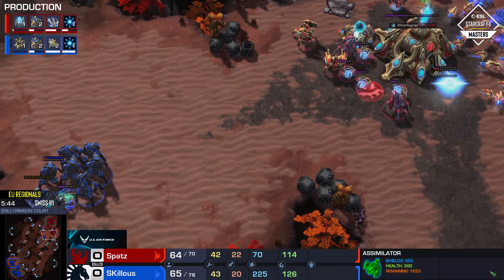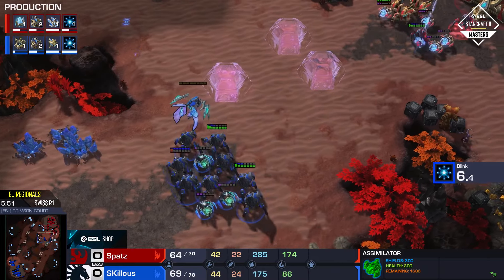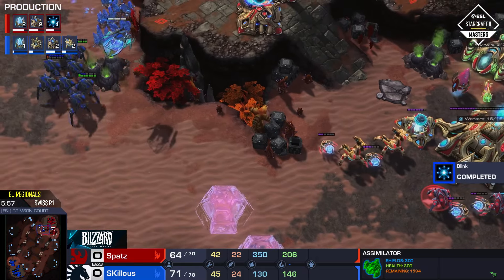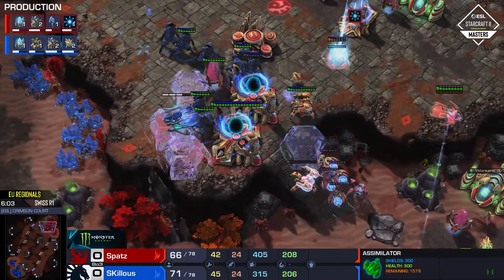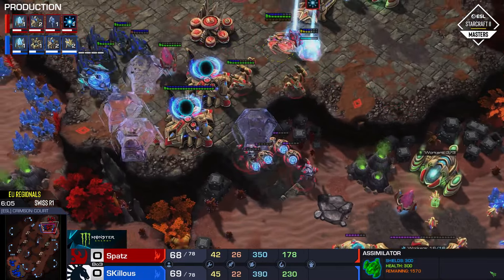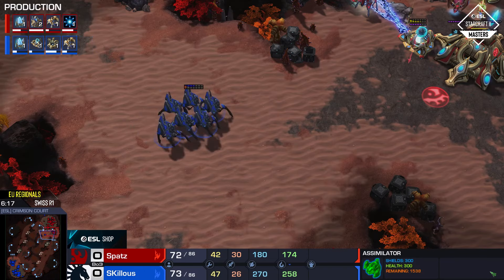Spatz went for a War Prism after two Immortals, which makes you wonder if he'll do something fancy. But actually Skillis is the one getting very aggressive — he's got the War Prism and is going to be able to Blink into the main base. A Force Field on the ramp would be huge — he gets it. Good pickup, saves a bunch of units. The defensive Prism is really coming in clutch; without it he'd be locked out of his main base.